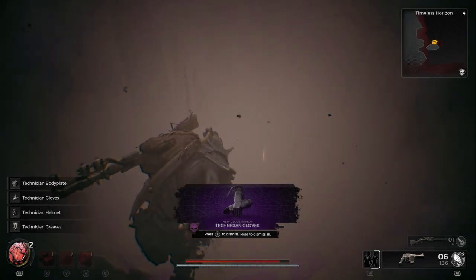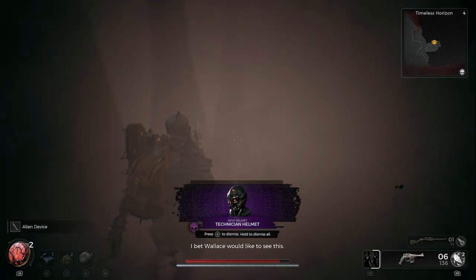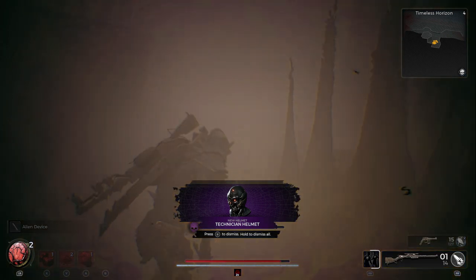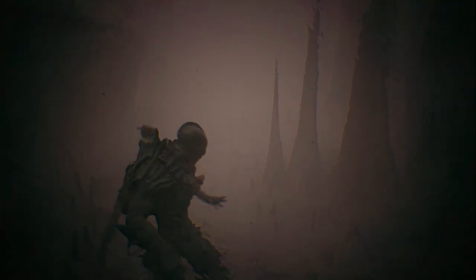Once you end up running through that spot, you'll want to get ready to jump across a ledge, because that's where the first Technician gear will be. Once you pick that up, you'll want to jump down pretty quick, and that's where you'll get the Engineer archetype.